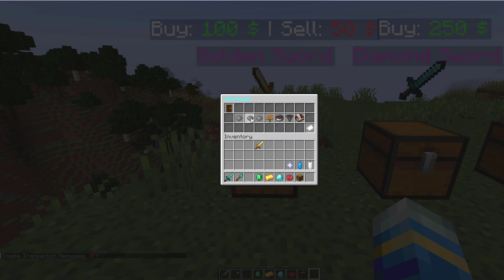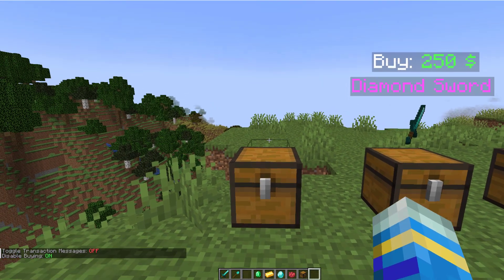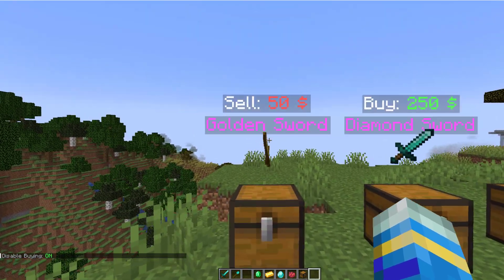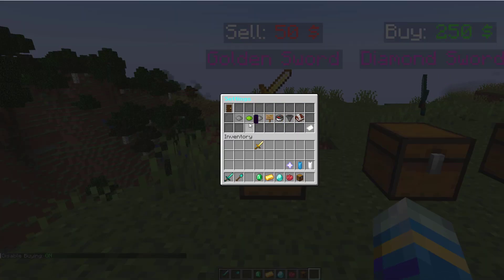You can disable buying if you want to. So if we get rid of that you can see that it now has refreshed the hologram and it only says sell, which is pretty handy if you don't want that.